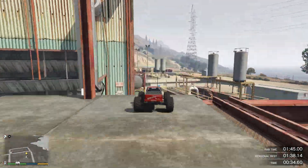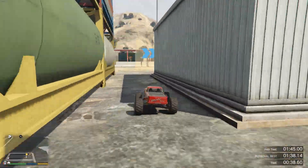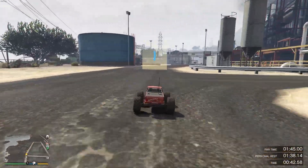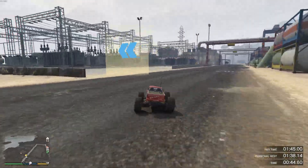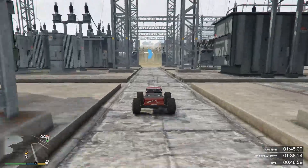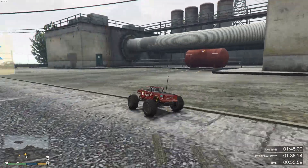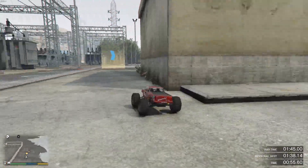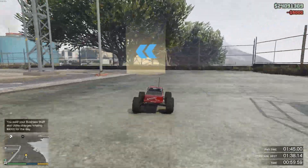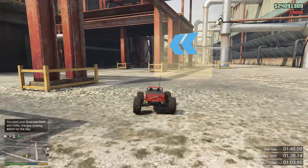Another thing you want to keep in mind is this jump right here. Make sure to land on all four wheels and don't get as unlucky as I do with that pedestrian walking there. After that, there is another bit in the main power plant itself where you're going to have to be careful for the sides of the road, because if you hit them too hard, your RC Bandita will start flipping out — it's a light vehicle and, as you can see by the sheer size of it, it's very tiny and it's probably not going to handle those bumps very well. So try to avoid those large curbs to make sure that you stay on all four wheels.